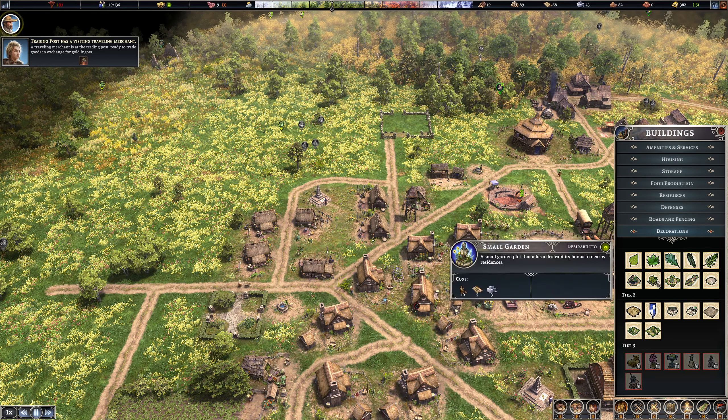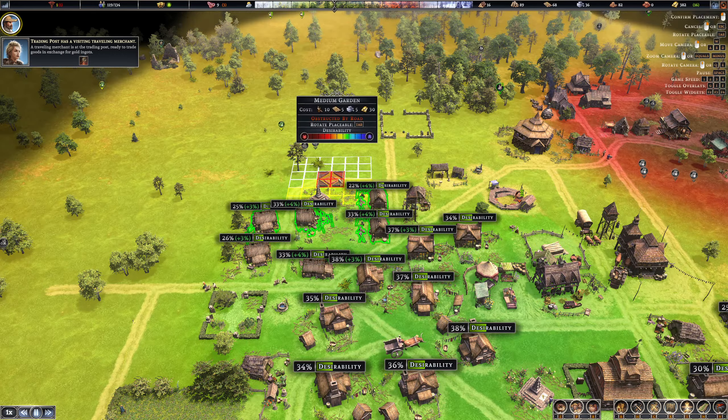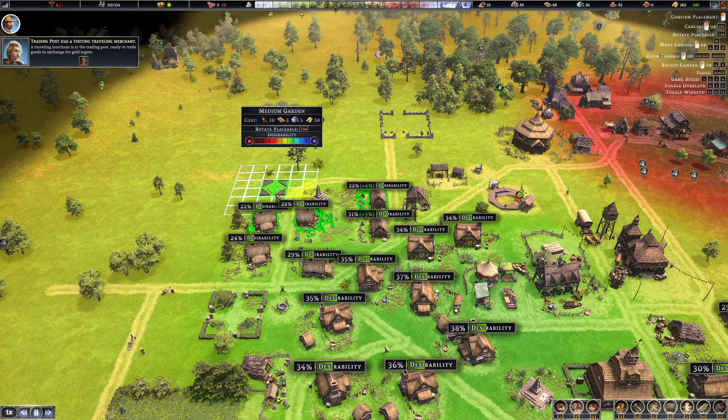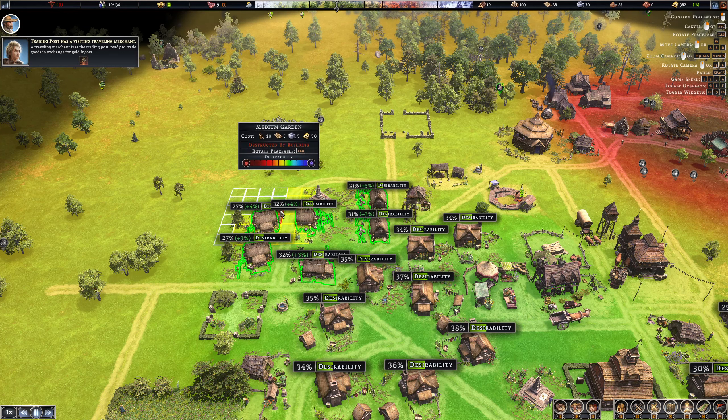It would be nice if they gave you a more quantitative deal with desirability than just the up arrow. I assume the more it costs — like that's 30, and then five, five, and 10, and that one's five, three, and five, and 10, and two, and five — I just kind of wonder what's the biggest bang for your buck. They give you plus four, plus four, plus three, plus four, plus three, plus three. So this one would kick over — doing that right there would kick three people into the 30 range. I think we're going to do that.